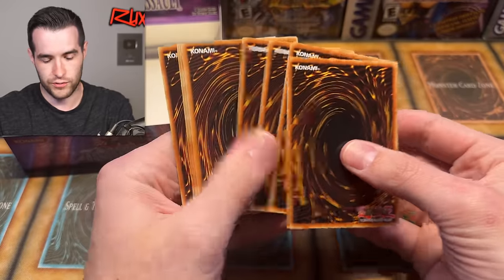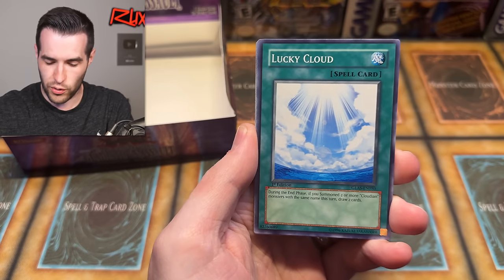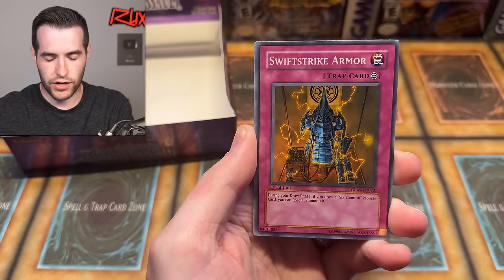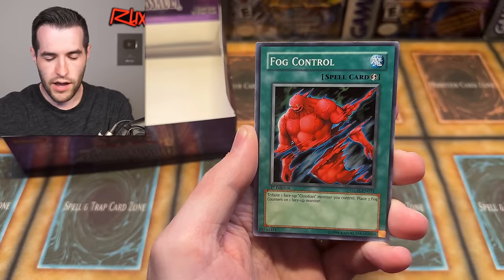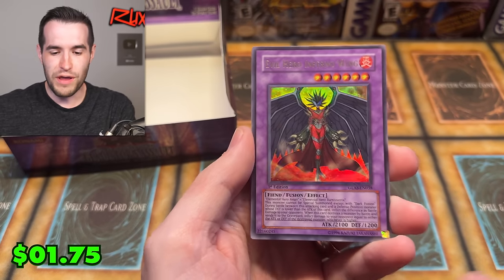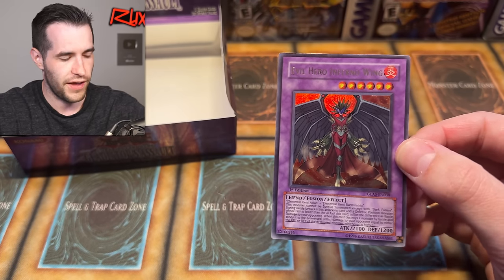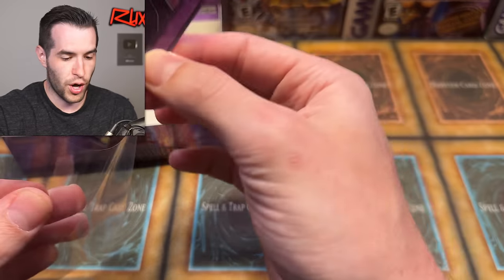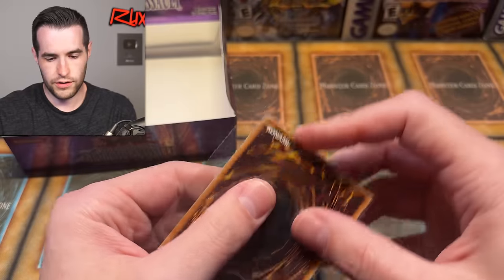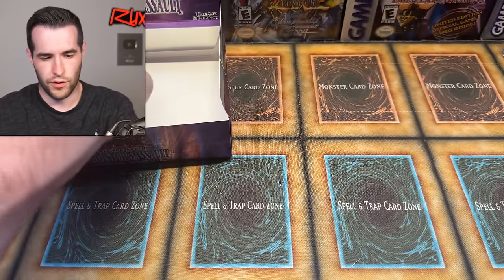Natural Disaster — no thank you. Super Alloy Beast Raptus, Lucky Cloud, Interdimensional Warp, Infinity Dark, Swift Strike Armor, Chamberlain of the Six Samurai, Fog Control — and another fusion! Evil Hero Inferno Wing — that's an ultra rare, and actually a pretty good one. Beautiful looking card, centering is pretty solid, just a little bit pushed. I don't know what the PSA 10 would go for.